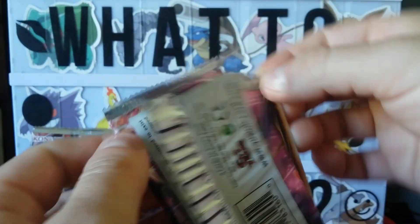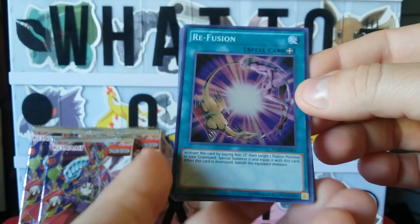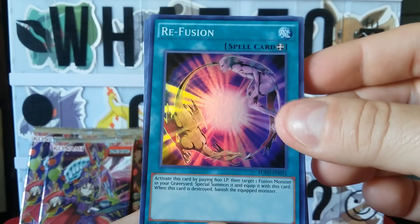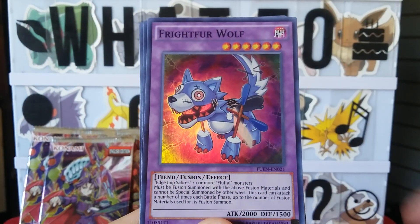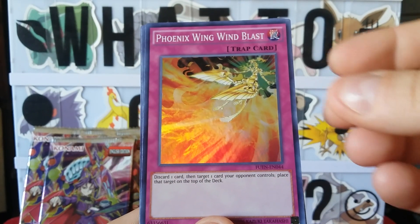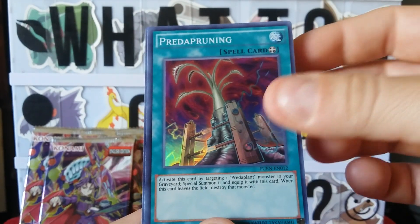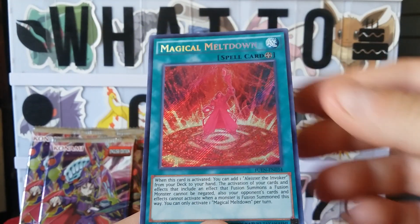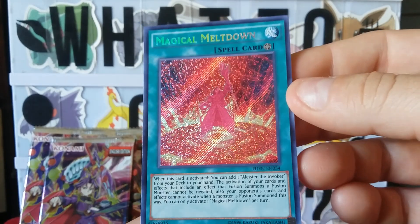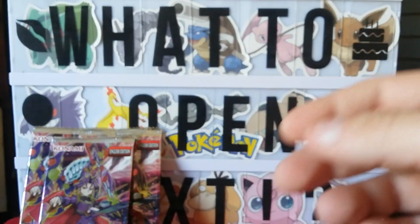Here we go, here we go — one from the front to the back. Re Fusion, Freight for Wolf, a Phoenix Wing Wind Blast, Preta Pruning, and a Magical Meltdown. There we go — Magical Meltdown, field spell!